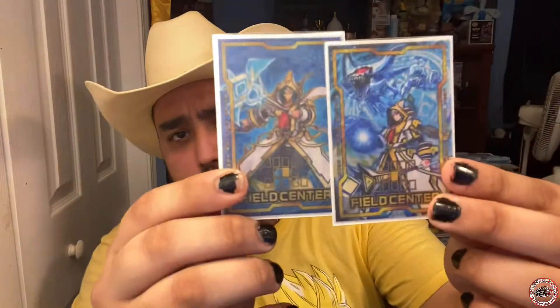Before we continue, go ahead and check out my boy Apollo Dueling Dojo's work. He has some of the nicest custom mats I've seen in a while — really nice rubber mats and amazing glitter field centers. I've actually been rocking my Alistair mat and field centers at my locals. If you have a favorite archetype, make sure you go check it out from Apollo Dueling Dojo and pick it up.